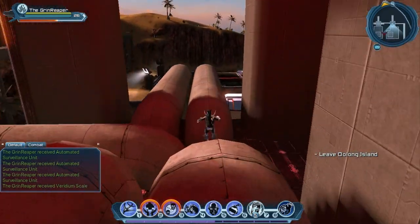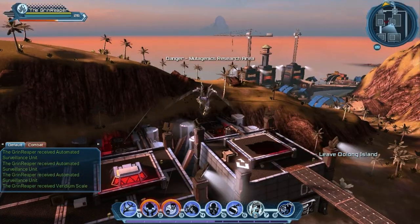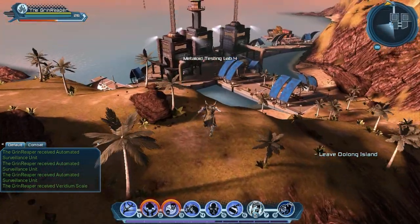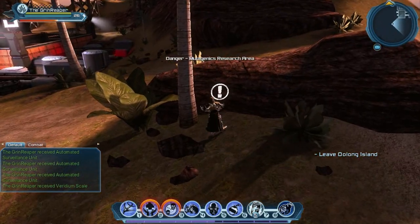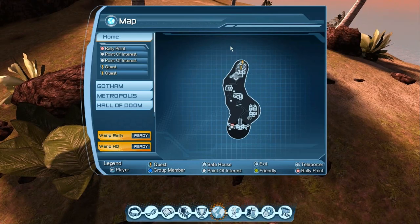Number eight is gonna be all the way on the other side of this complex up in the mountains there across from us. This is the one that was the hardest for me to find — I could not find this to save my life. By flying over it, you can't really see it until you get down close and you land, and there it is. That was a toughie, but that is number eight.